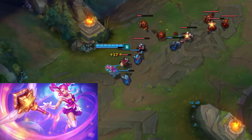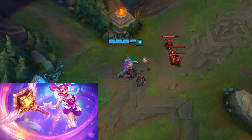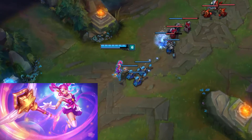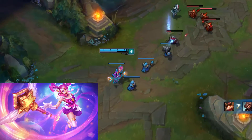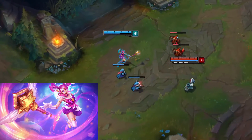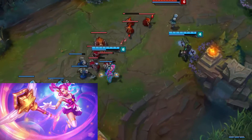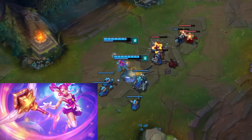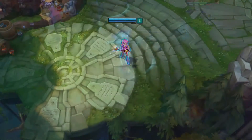For overall design, starting with the splash art: Star Guardian Lux is very vibrant in color. Her wand resembles Madoka Magica, and her outfit is based on Sailor Moon. I find it very colorful, very vibrant, and visually appealing — it just sticks out and makes it look really fun, which speaks a lot for the skin itself.